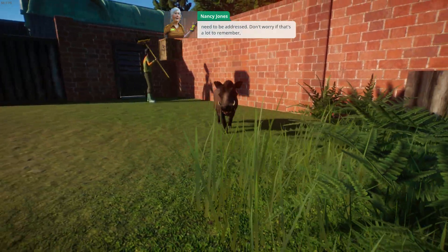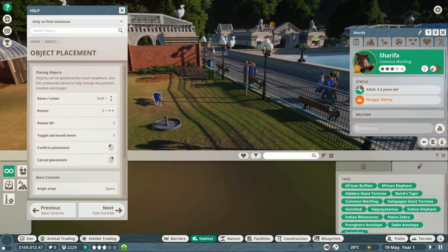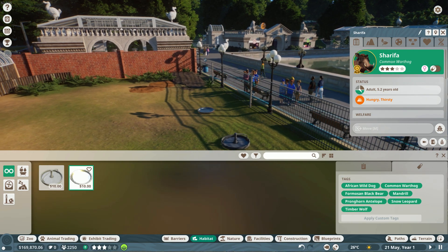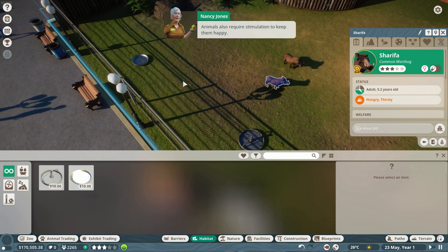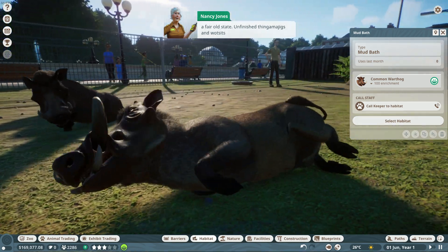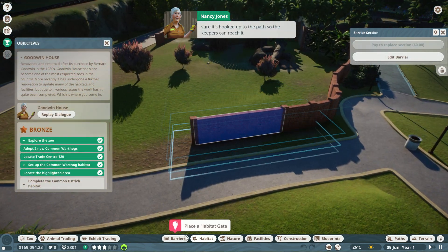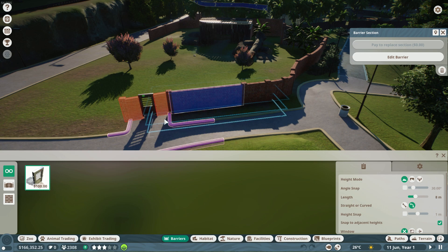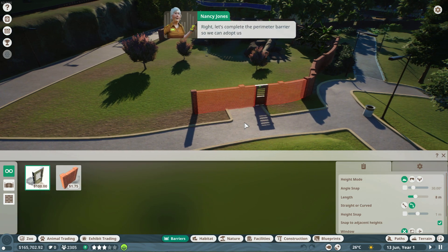Animal diversity in your zoo is primarily important to attract a high number of guests, while low diversity equals low guest numbers, which in turn means low income and no profit. Animals grow up in the zoo, going from juvenile to adult, with their adult phase scaling depending on age and genetics. They can also get sick if not taken care of or if there is very little genetic diversity in their lineage. The animals will eventually die of old age, which is why it is important to have a breeding program or at least import new specimens from the in-game market.